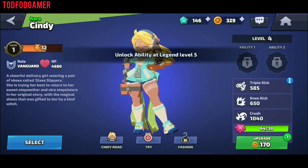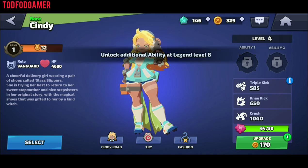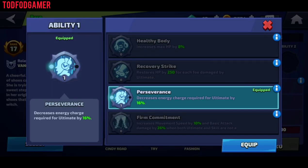Cindy's abilities unlock at levels 5 and 8. There are different abilities available, so choose them as per your fighting style.